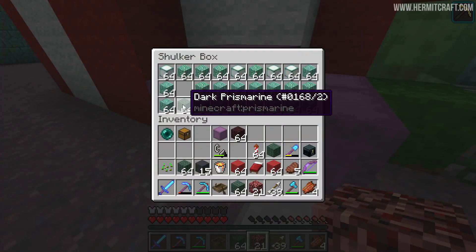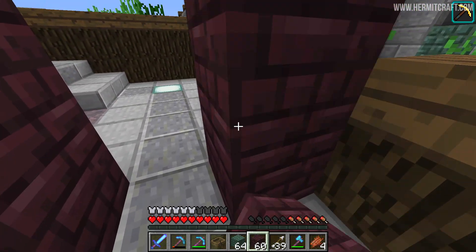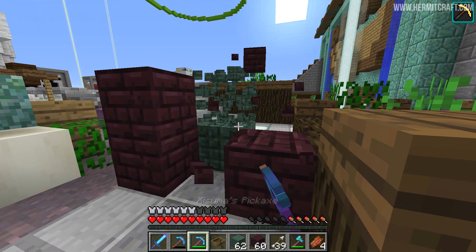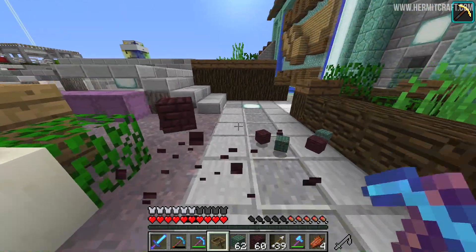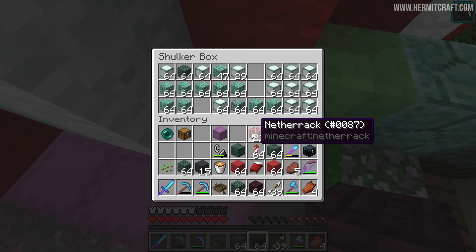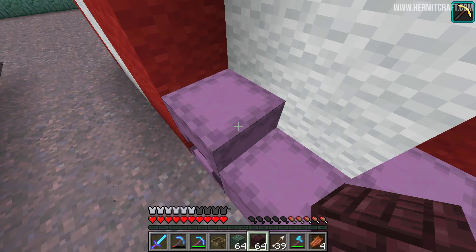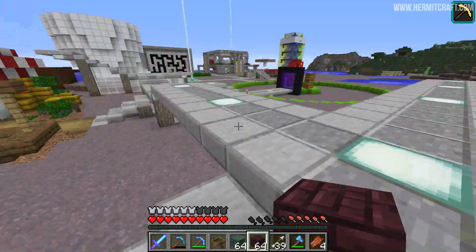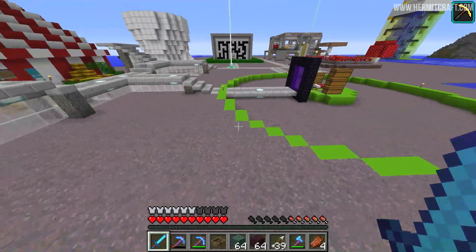So I'm here to pick up some dark prismarine. I'm going to put this next to netherrack — you're probably going to go 'ooh' — but cave spiders are slightly sort of dark cyanish green, right? So I wanted to throw that colour in somehow, and I thought those two together are actually kind of interesting. I know Python isn't going to be on the server for a few days — he's at Yogscast headquarters doing a livestream later on. So if I need more dark prismarine during my stream, I'll fly over to Mumbo's and craft it.